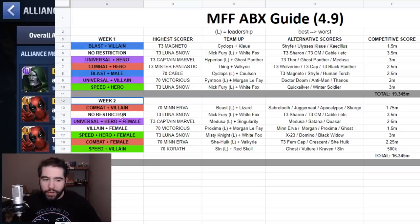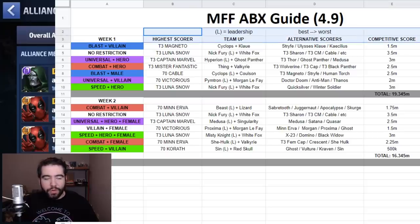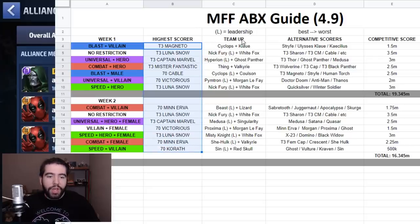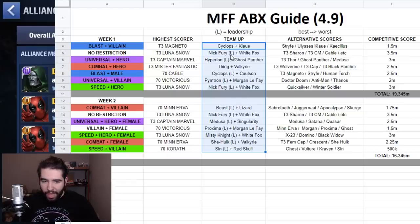The way I decided to break it down is by week one and week two, because there's a lot of information day by day. Essentially I've broken it down into each day of the week. I've talked about the highest score — usually level 70 or tier 3 characters. I've discussed the important team-ups, and I've put an 'L' in brackets next to the character if they are there for the leadership. If the 'L' is not there, it means they're not the leadership.